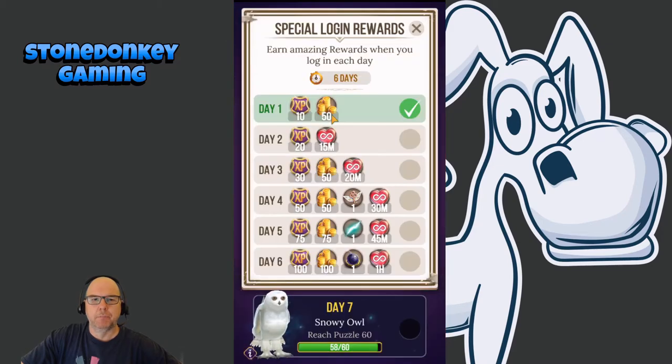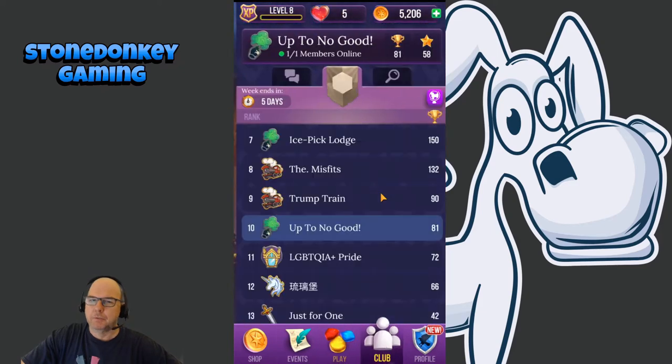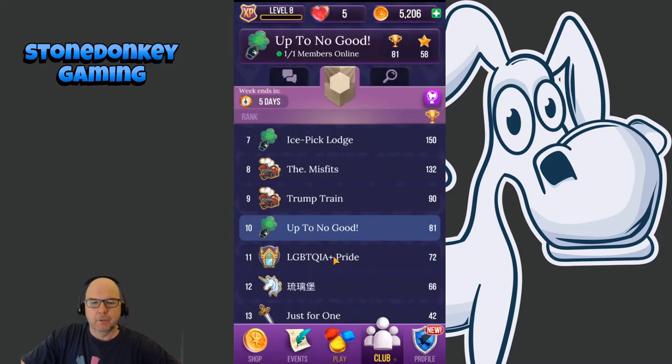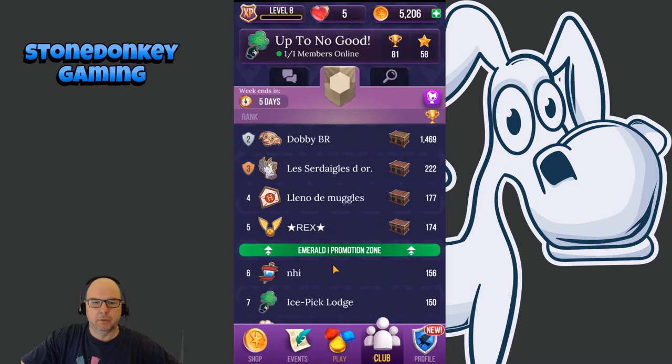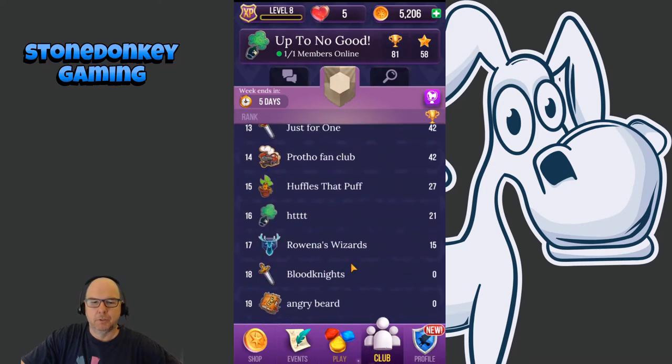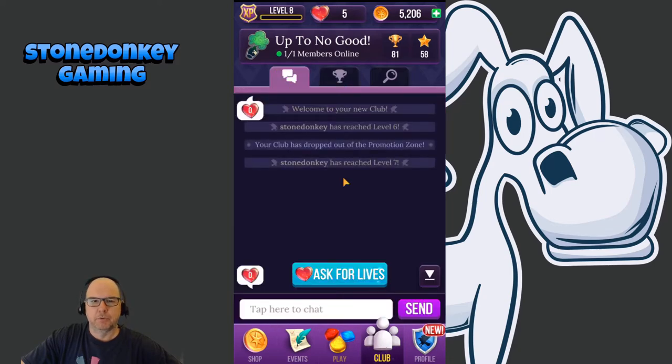They have your daily login stuff — typical stuff here. Looks like if you reach level 60, which I'm two away from — I've been playing maybe two to three hours so far, enough to run out my battery. And then you have a guild system. I just created a temporary one called 'Up to No Good' to see what it looked like. You can see plenty of people already playing.